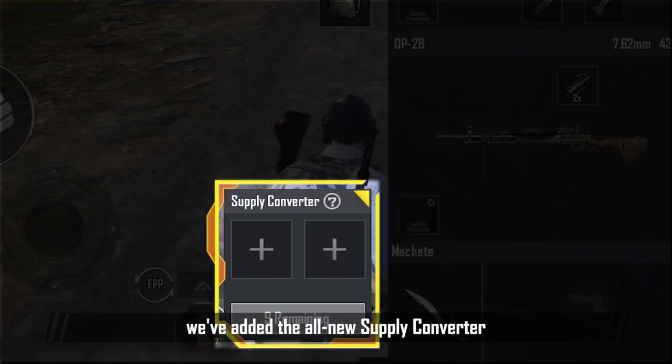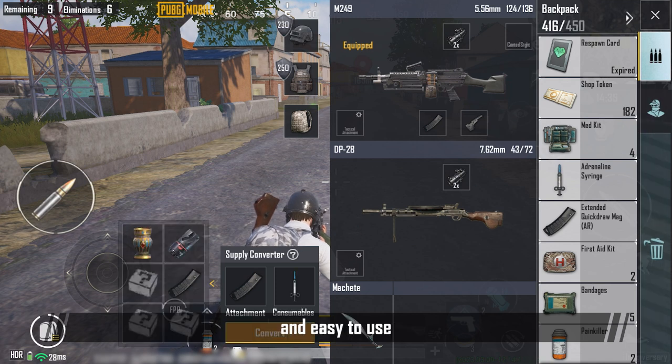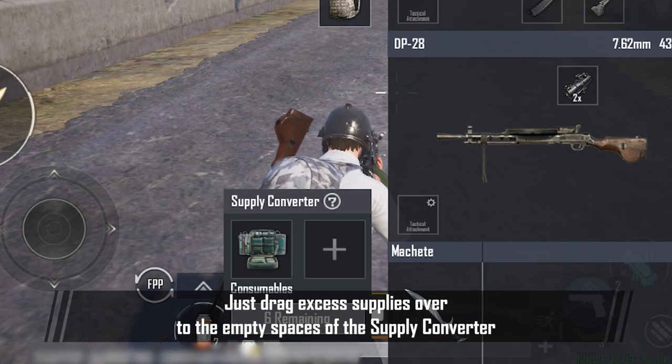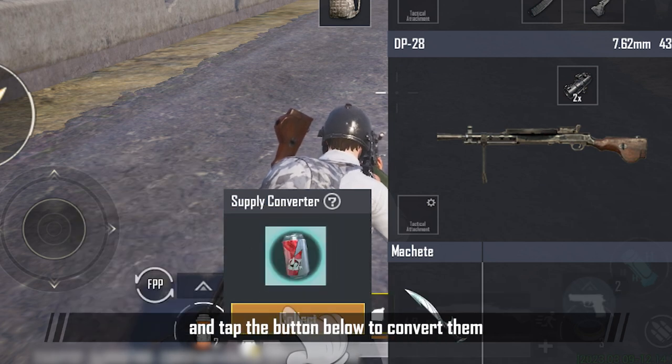In Imagiversary, we've added the all-new Supply Converter. It's super practical and easy to use. Just drag excess supplies over to the empty spaces of the Supply Converter and tap the button below to convert them.